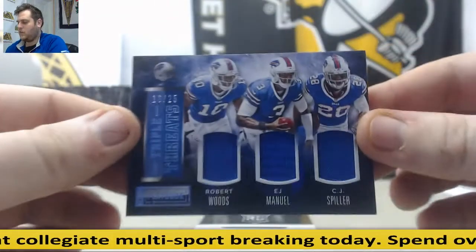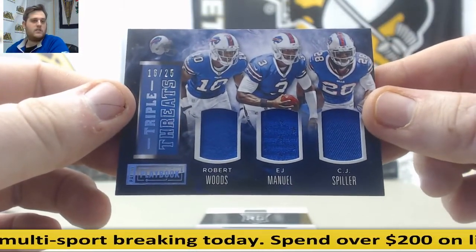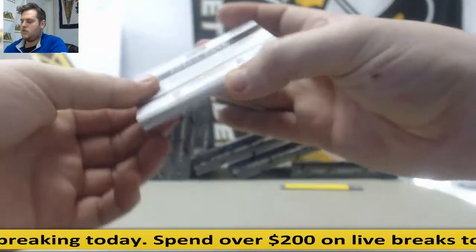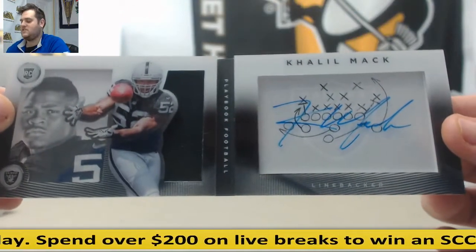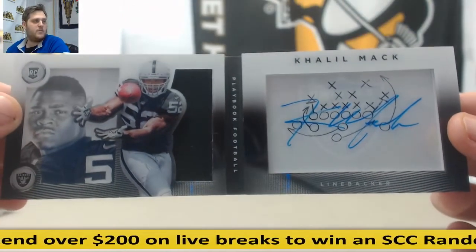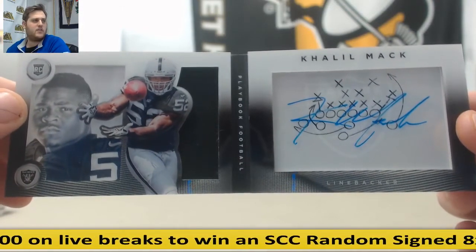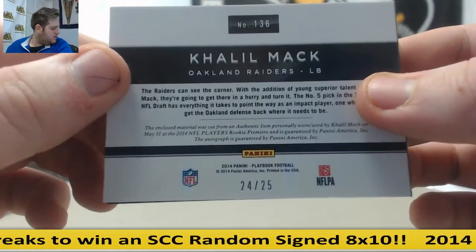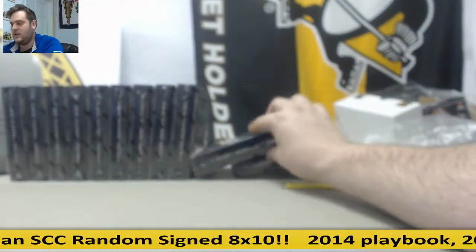For the Bills, I think we've got a nice one coming up — 16-25, Woods, Manuel, and Spiller booklet. Then 24-25, rookie Khalil Mack. Nice! We've got a jersey and an auto right there — 24-25, one of the best young players in the league. That's a nice hit for the AFC West, Raiders.